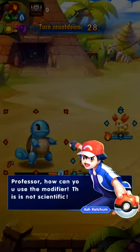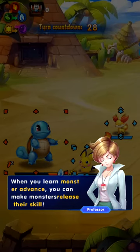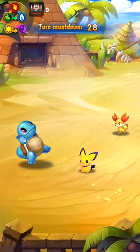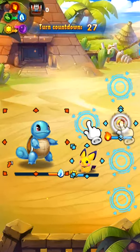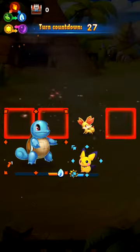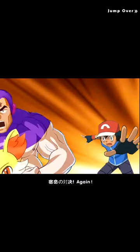Professor, how can you use the modifier? This is not scientific. When you learn Monster Advance you can make monsters release their skill. Let's go!